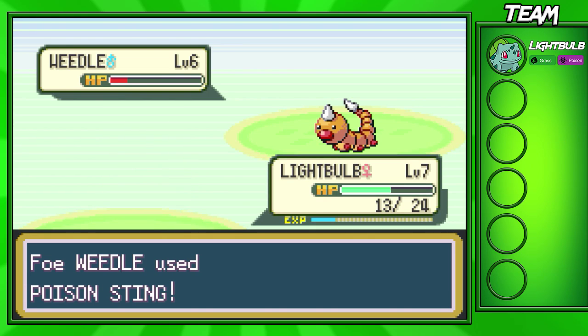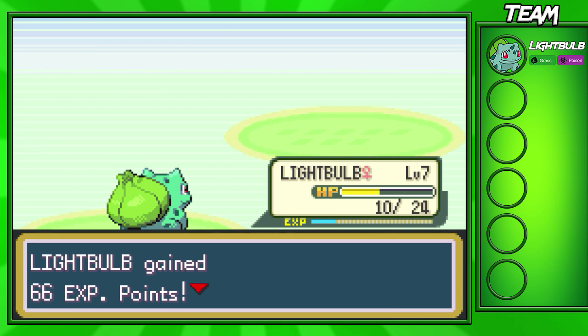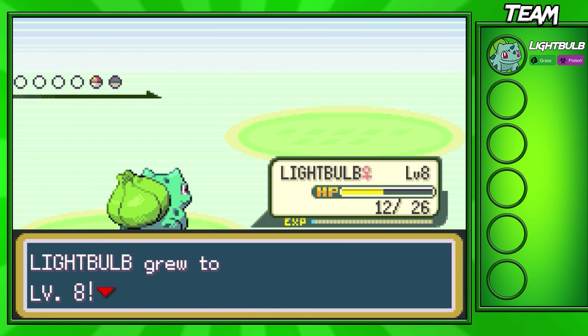It's also nice to have a Charmander. Of course we didn't choose him as our starter, but if you did, you'd be able to sweep through quite nicely with Ember. We're going to gain a level here — level 8 — and get some stat boosts.